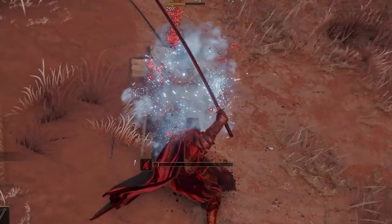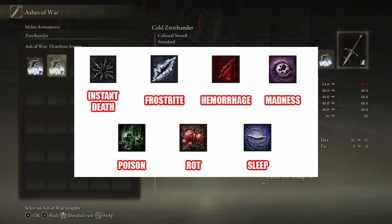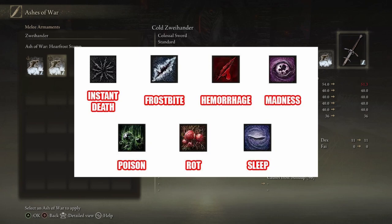So it will cause damage because of that. The same works with blood loss — if you're using a weapon that causes blood loss, as soon as that bar is filled up, the enemy will lose a massive chunk of their health. Similarly, if you're using poison or scarlet rot, the enemy will start slowly losing health because once that bar is filled up, they'll be poisoned or they'll have scarlet rot. Essentially it works the same way as it works on you when enemies hit you with those status effects.